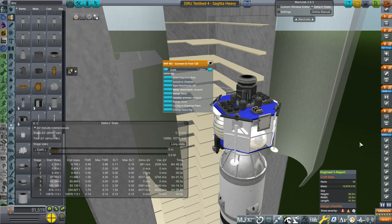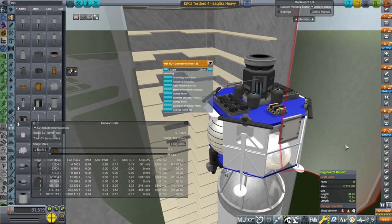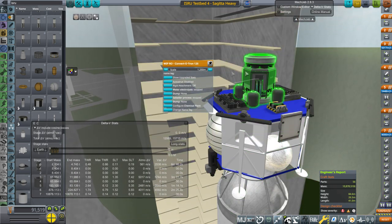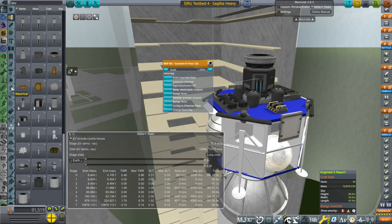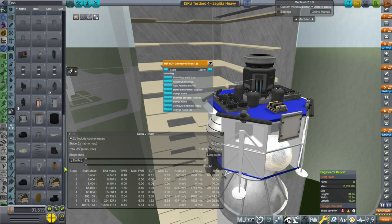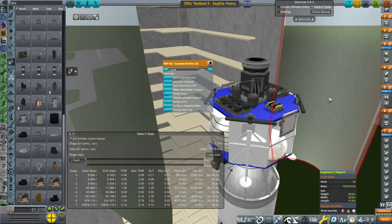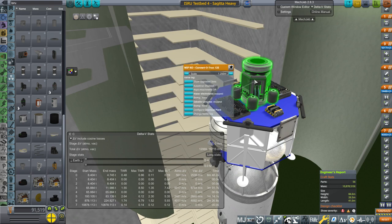Hello everyone and welcome back to my Mars colonization series in Kerbal Space Program 1.6.1. In this episode we're going to try a different ISRU solution and we're going to send this Convertron 125 which was configured by me. It's actually been incorporated into realism overall itself, but if not I can give you the configuration for it, which just drills for ore and converts it to either hydrogen or oxygen, consuming about 20 kilowatts of power for this size.